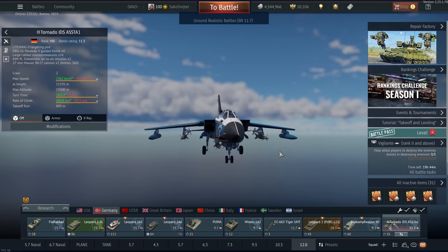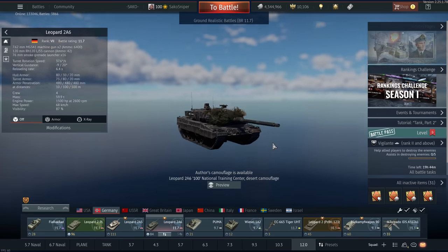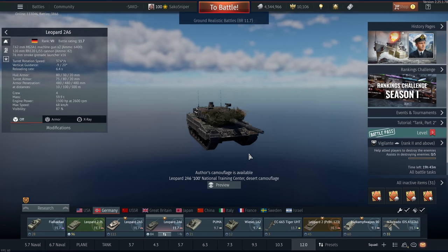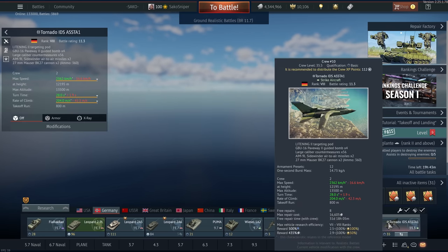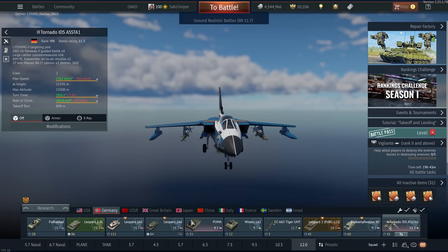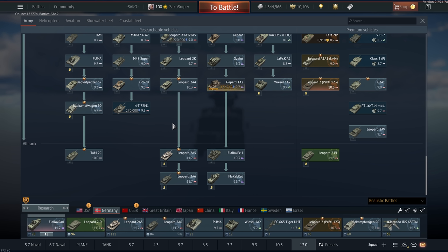And then finally, our top tier 11.7 lineup. We've got the Leopard 2A6s — I usually take backups on these as they're your main heavy hitters. We also have the Wiesel, the Radkampfwagen, and for CAS we have the Tiger as well as the Tornado — both fantastic CAS vehicles. Then we have the Flarak Rad as our dedicated anti-aircraft vehicle. Overall, Germany is one of the top three nations in War Thunder and arguably one of the best. It's probably the easiest nation to play. While at 11.7 it does get dominated by the Soviets, at 10.3 I think the Germans are the best tech tree in the game. If you're getting clobbered at top tier, try playing at 10.3 and you should have a better time.